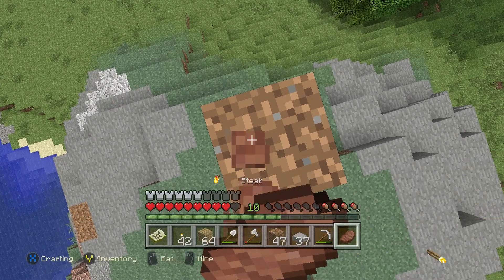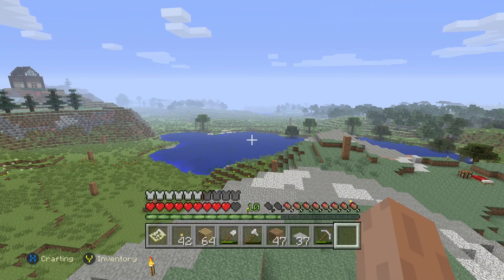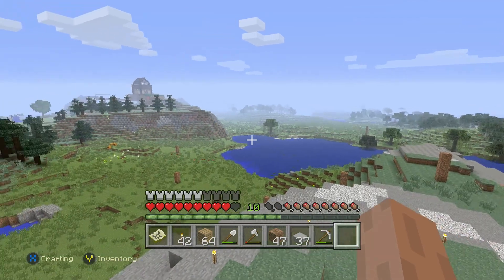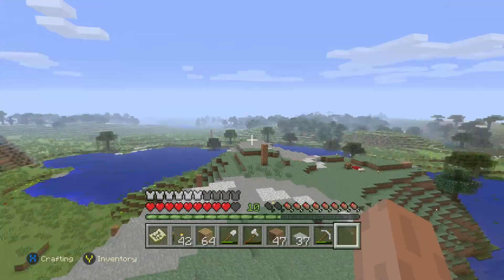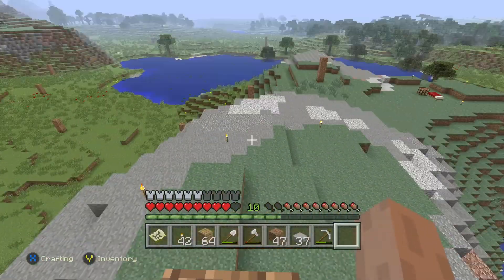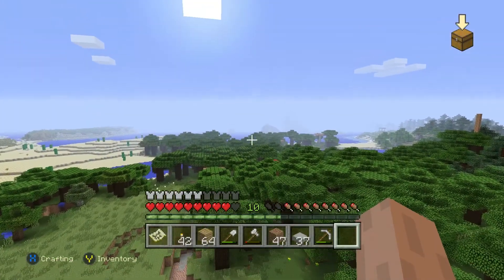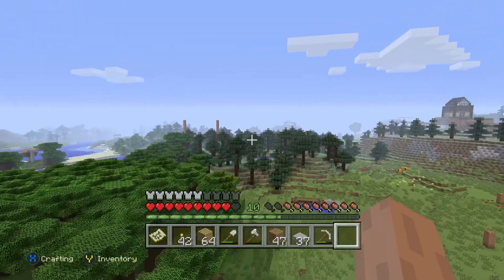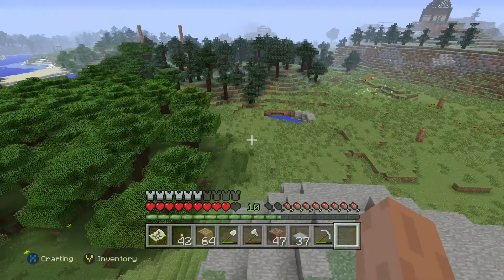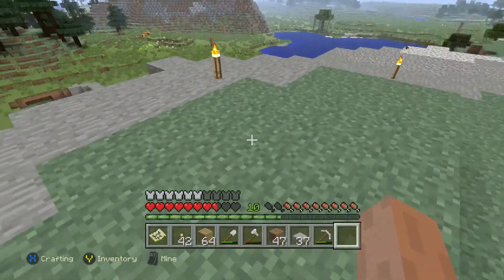I'm going to build a long, long tower. The wall would start over there, come over here, go up here. I'll probably have a big kind of castle building on top here, and then this will all be cobblestone. I'm tempted to make it go over there around the beach and then back over there, so I'd have so much land inside to build with.